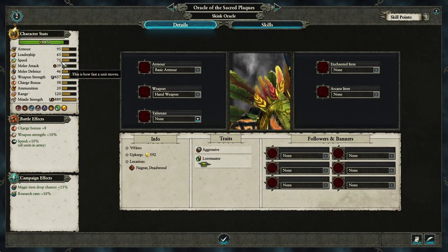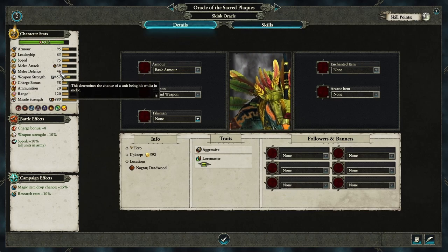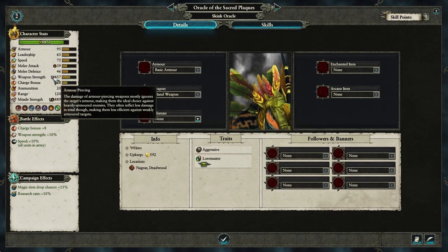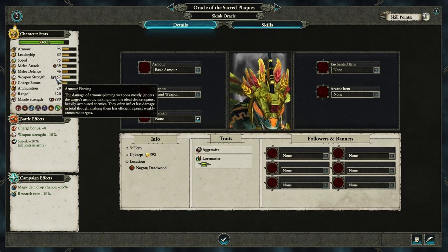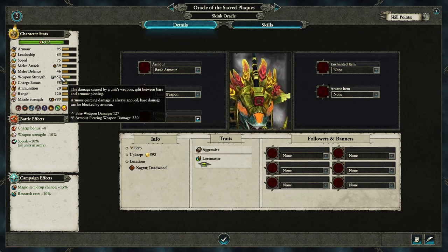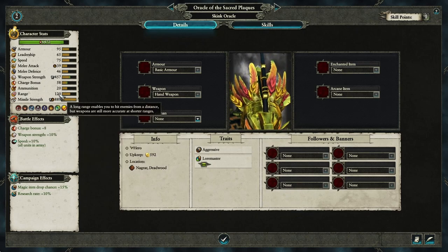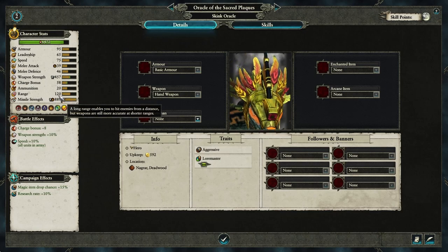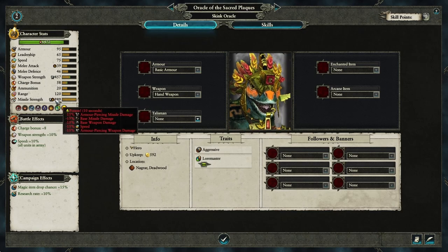Poison attack, so they'll be slower after you've hit them. Decent melee defense, massive weapon strength including really solid armor piercing - 330 armor piercing - and also missile strength, because this is a ranged unit too. It has a poison spit attack: not huge range, not huge ammunition, but it's very powerful and it has the poison effect.